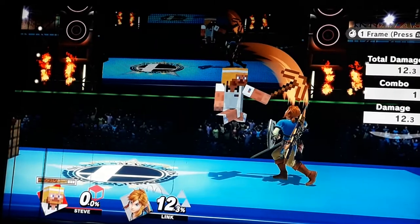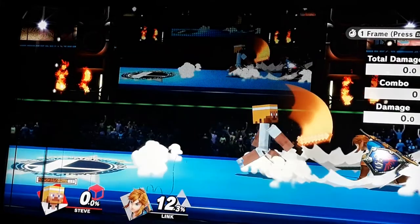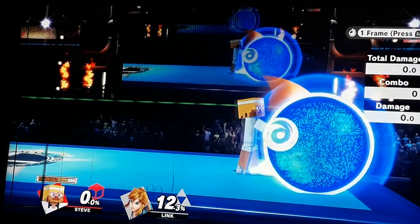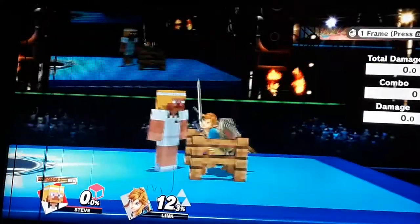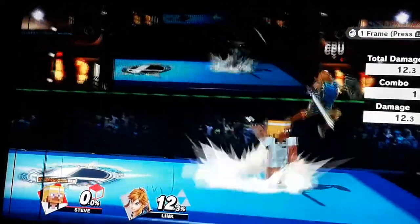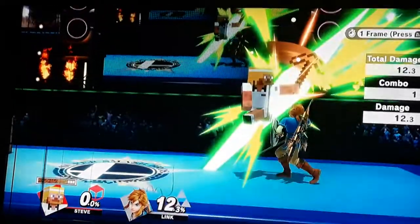What you can do is falling back air into a slide, then start jab pressuring. Now obviously this is not true — even with the sweet spot or sour spot this isn't true — though a sour spot into grab is true.